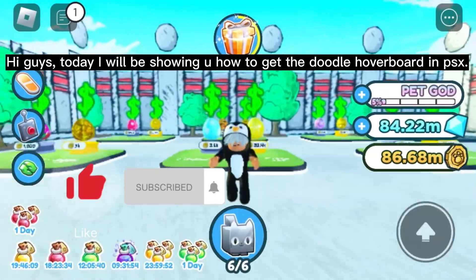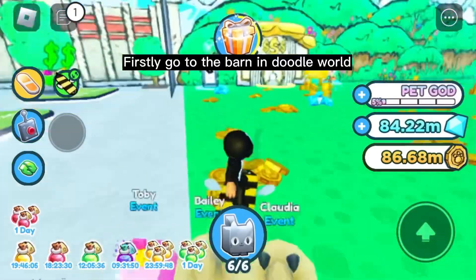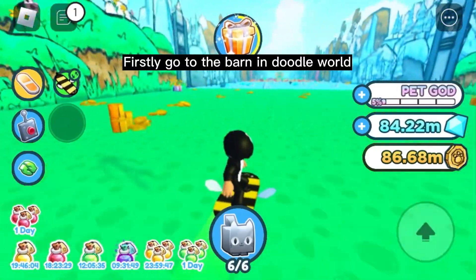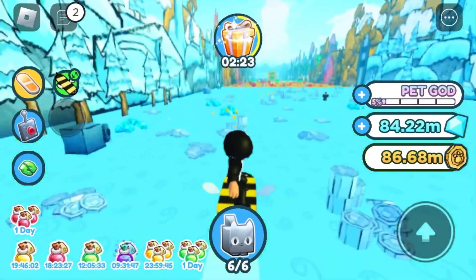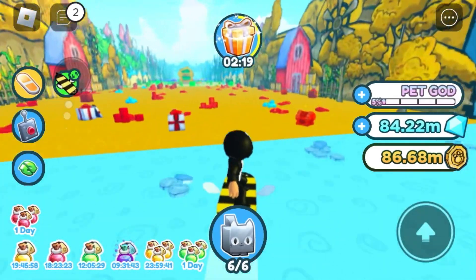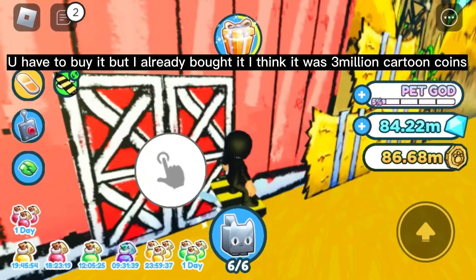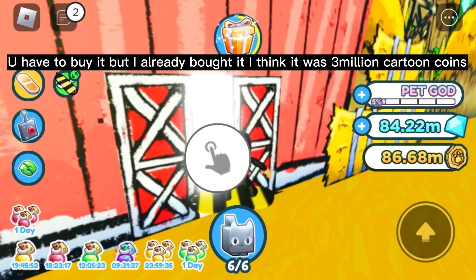Hi guys! Today I will be showing you how to get the Doodle hoverboard in PSX. Firstly, go to the barn in Doodle World. You have to buy it, but I already bought it. I think it was 3 million cartoon coins.